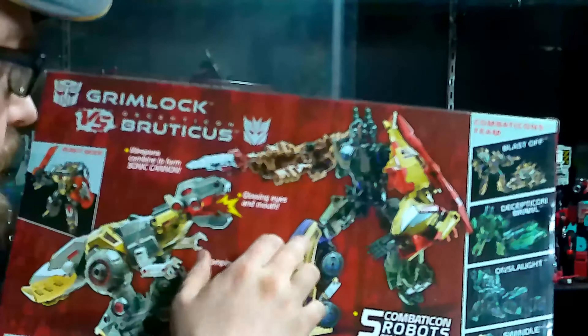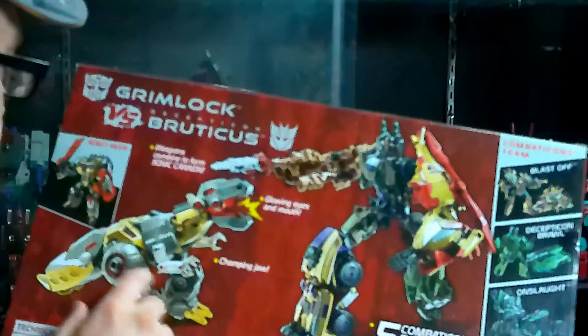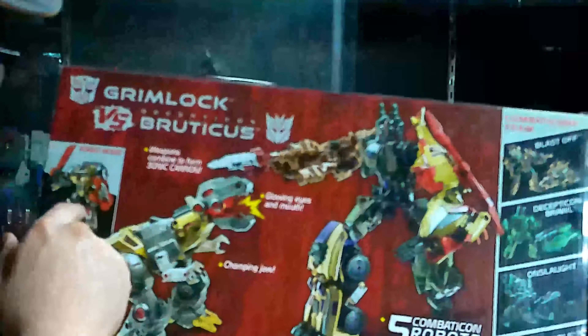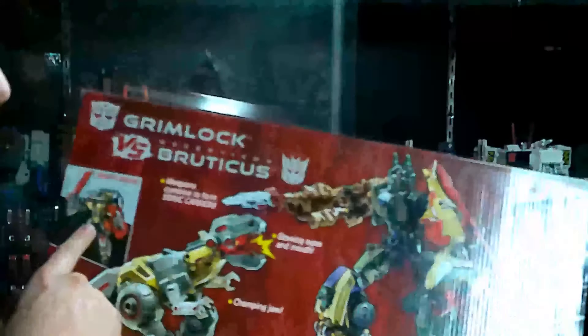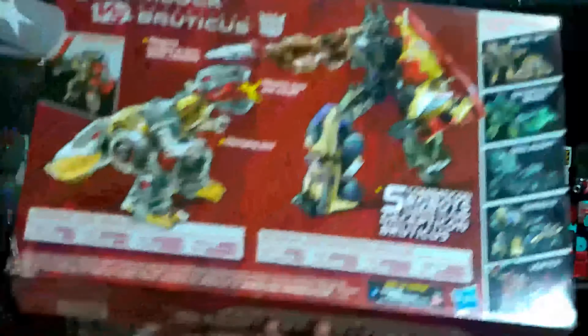It says Grimlock has glowing eyes and mouth. He also has a chomping jaw. This is what Grimlock looks like in robot mode when he's not in Dinobot form. And here we have technical data on Grimlock.